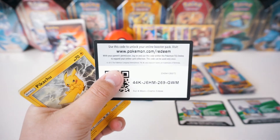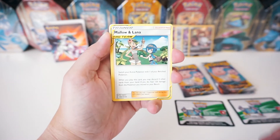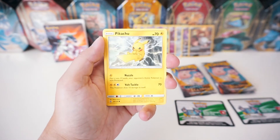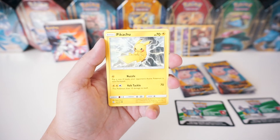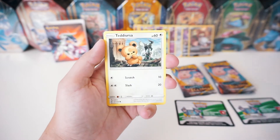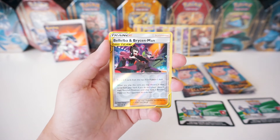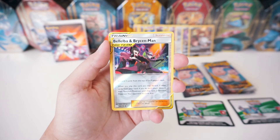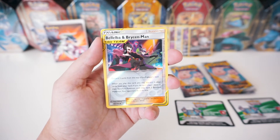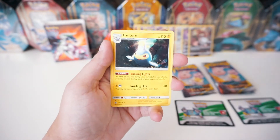Oh my gosh, you guys - that Pikachu! Okay, we'll get to that Pikachu. Here's the code card. I have not seen the Pikachu from this set yet - that is an awesome looking Pikachu. We've got a Fighting Energy, another Tag Team Alloy and Lana Trainer, Island Challenge Amulet, Cutiefly, Pikachu - check that out! That artwork is absolutely amazing, I love it. It is so good. I would love to get a reverse Pikachu. We've got a Teddy Ursa, Nosepass, Litleo, Flabebe. We've got a Reverse Trainer Tag Team. And the rare is a regular Lanturn.